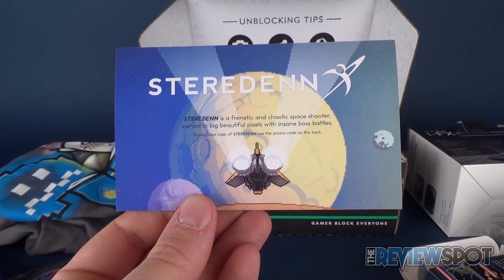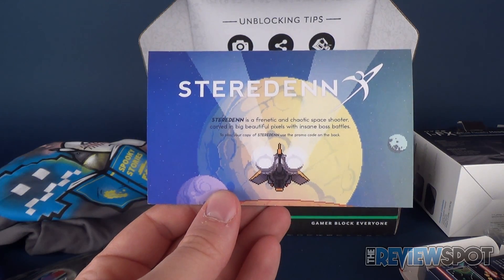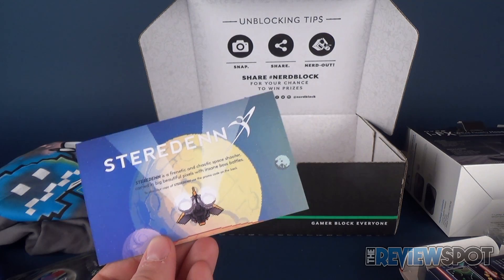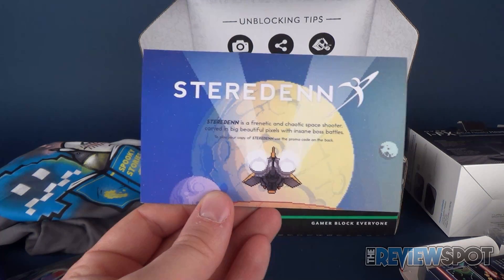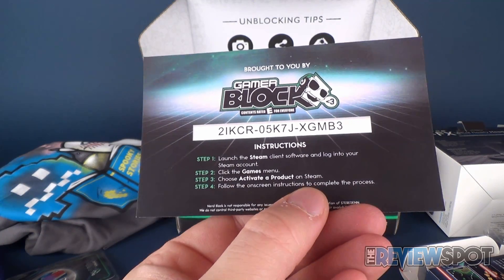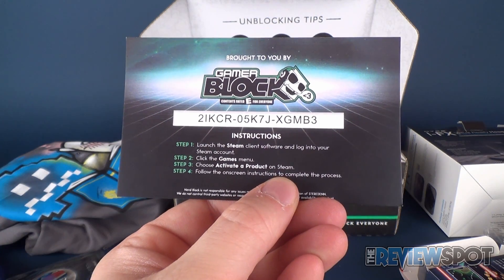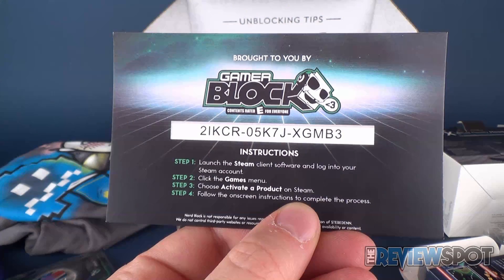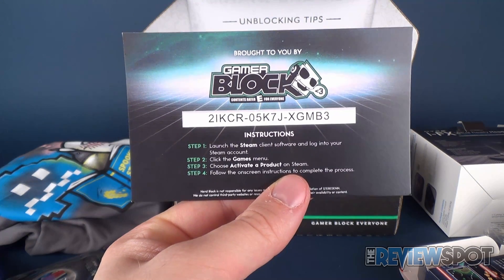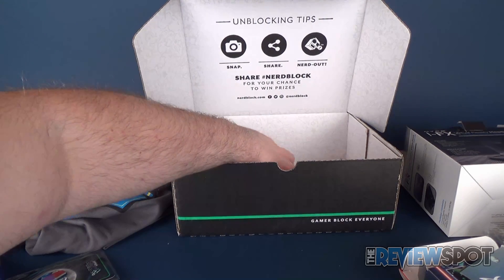Here's the front. Everybody right now is dashing to get a piece of paper and a pen. Here you go, here's the code. You can launch the Steam client software and log into your Steam account, click the Games menu, choose Activate a Product on Steam, and then follow the instructions by using this code. It's the least I could do — I always try to do my best to offer these to you. If you take the time to watch these videos, I certainly don't mind taking the time to share the game codes with you.